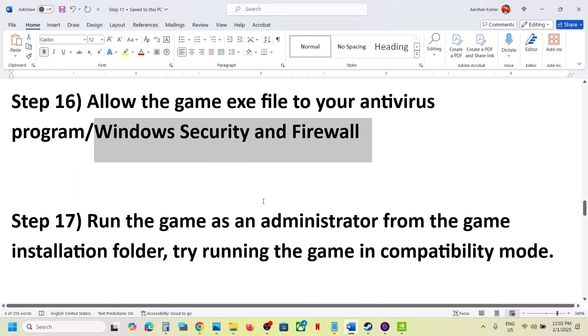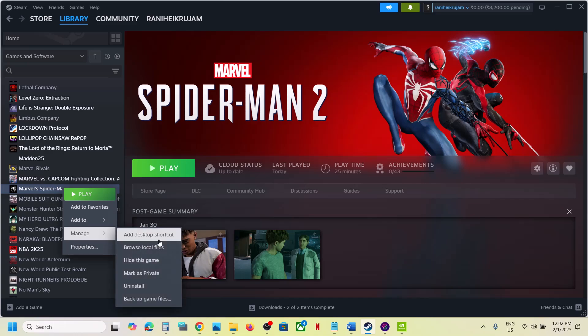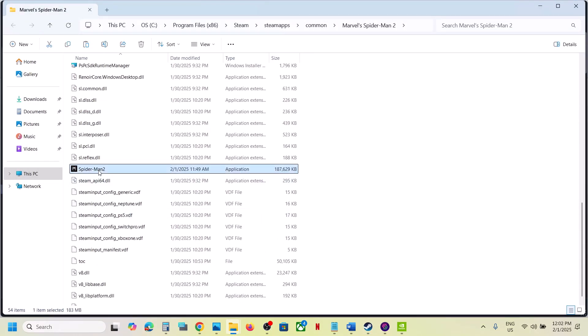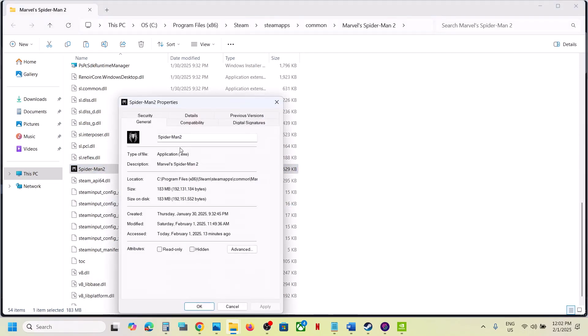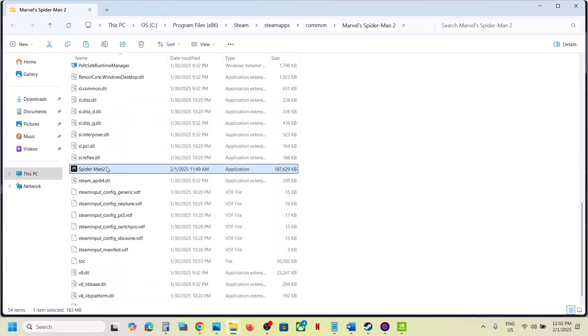Run the game as an administrator from the game installation folder. Go to Steam, right-click the game, select Manage, then Browse Local Files. Select the game exe file, right-click, select Properties, go to the Compatibility tab, and put a check on 'Run this program as an administrator.' Hit Apply, click OK, and launch the game. If that does not work, try selecting Windows 7 compatibility mode. Also put a check on 'Disable full-screen optimization,' hit Apply, click OK, and launch the game.